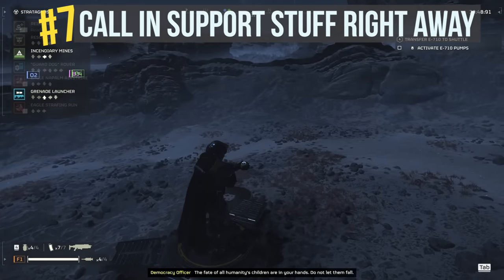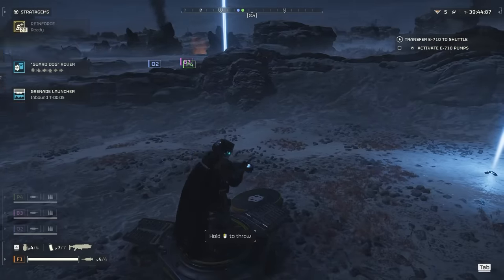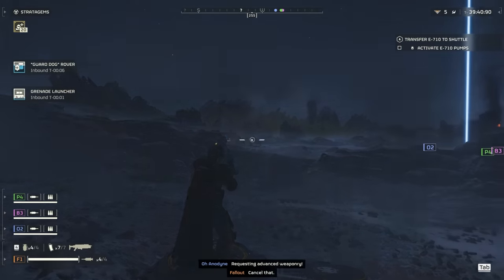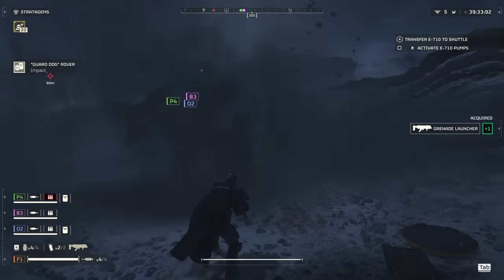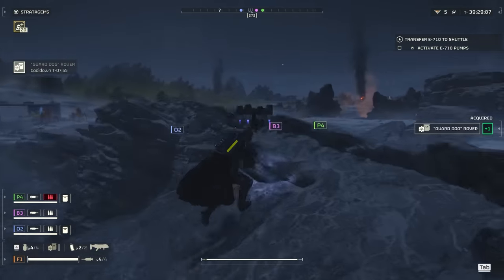Tip number seven: call in support stuff right away. Unless you land right into the dead center of a bug nest, the very first thing you should do is call in your support stratagems — tertiary weapon options like the grenade launcher or the machine gun, and backpack options like the supply pack or the guard dog. Take advantage of that initial quiet time to gear up before venturing out.